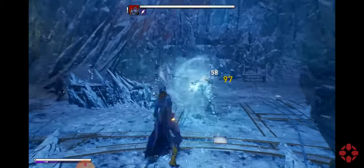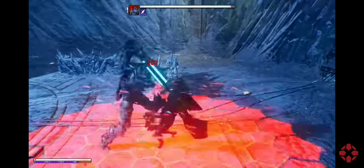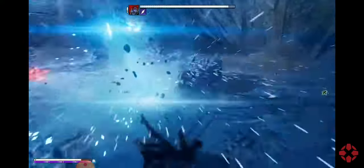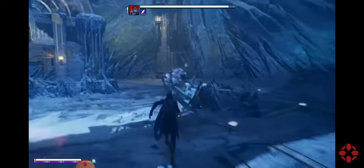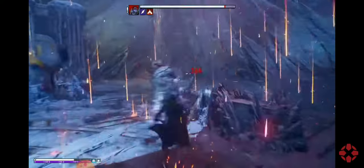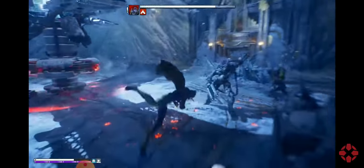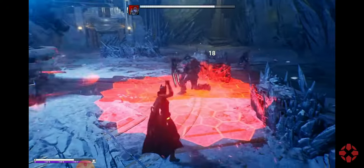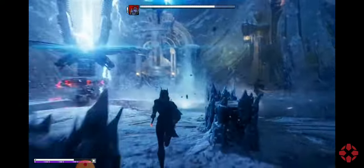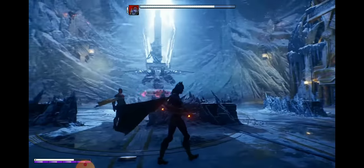You cannot run from me! An important element of Gotham Knights is that as the player increases in power and ability, their foes keep pace. So confronting a villain like Mr. Freeze can be a very different proposition at level 5 or at level 15 — and not just in terms of stats, but in the kinds of attacks and defenses they bring to bear.